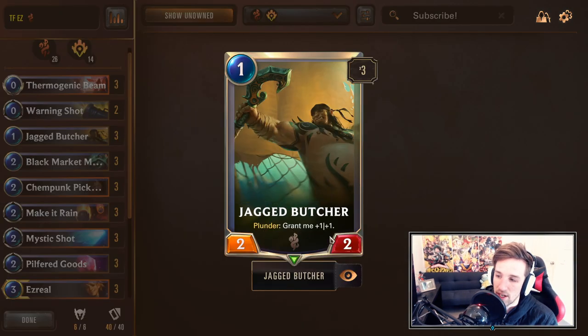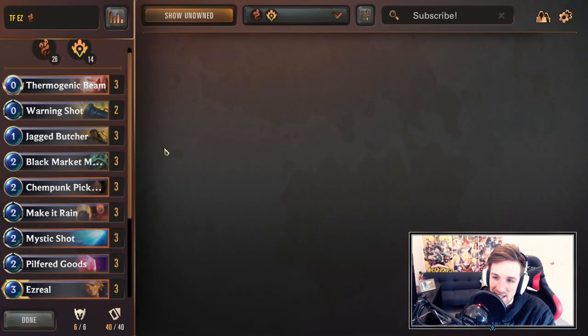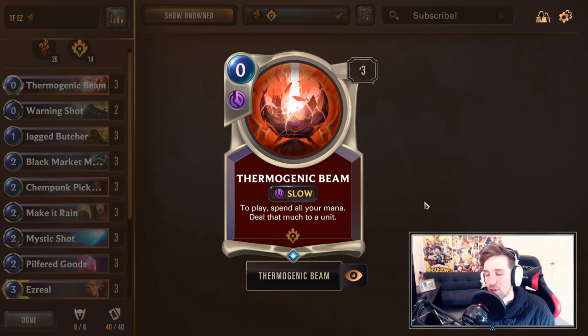Jagged Butcher — Plunder: grab one, plus one plus one, becomes a one mana 3-3. Most of the time we just want the one mana 2-2, we just play it turn one. I don't look to try and force a warning shot into Jagged Butcher. I never really keep warning shots in the opening hand unless you have some crazy hand like Merchant and Pilfered Goods. Thermobeam is a very flexible PNZ auto-include in a lot of decks at the moment. You'll spend all your mana to deal that much to a unit. This is like one of your only ways to deal with big units outside of Twisted Fate stunning them, so this is going to be a very important resource to consider.